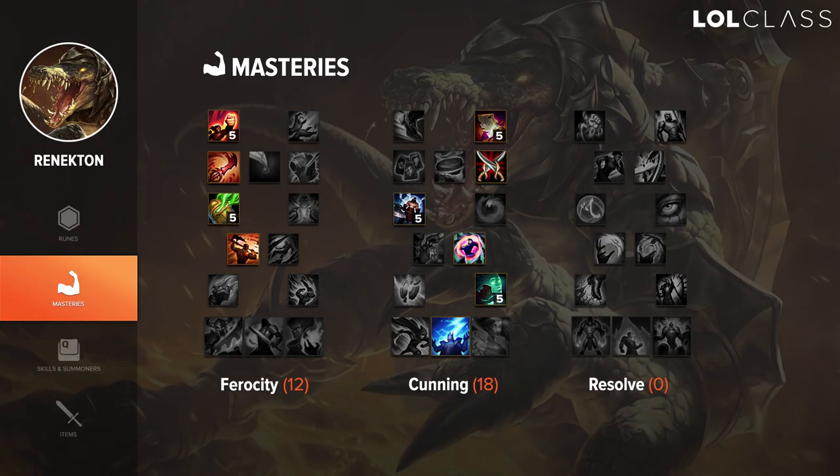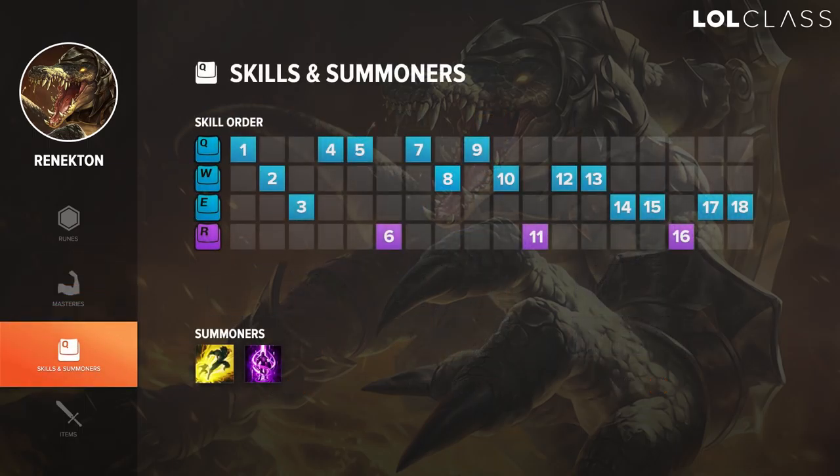Thunderlord helps a lot with trades. On Renekton, I max Q over W over E. Especially if you go Thunderlord, you have a lot of burst with the W. Start with Q, then take E at level 2 if you're playing against a ranged champion. If you're playing against a melee champion, take W at level 2 — when the enemy tries to last hit, you'll chunk them to half HP with your rage bar using Q and W. Against ranged, you take E because you're never going to be able to use your W.